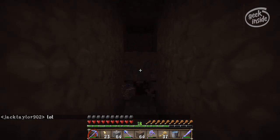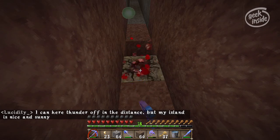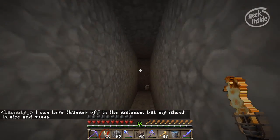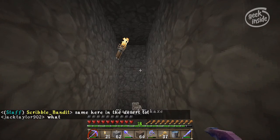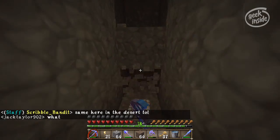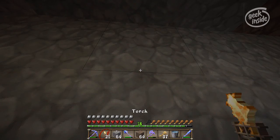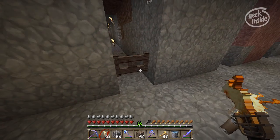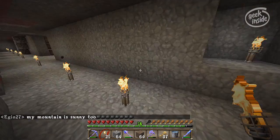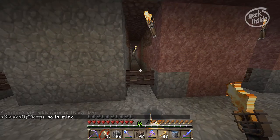I used to put cobblestone top and bottom so there was a one-block-high opening in the middle, which did the same thing. But I was constantly knocking them down and moving them, using my pickaxe like a gate. My mines are huge, so that winds up being a lot of extra wear on my pick that didn't need to be there. I've gotten smarter and I'm now using gates, so mobs still can't get out.